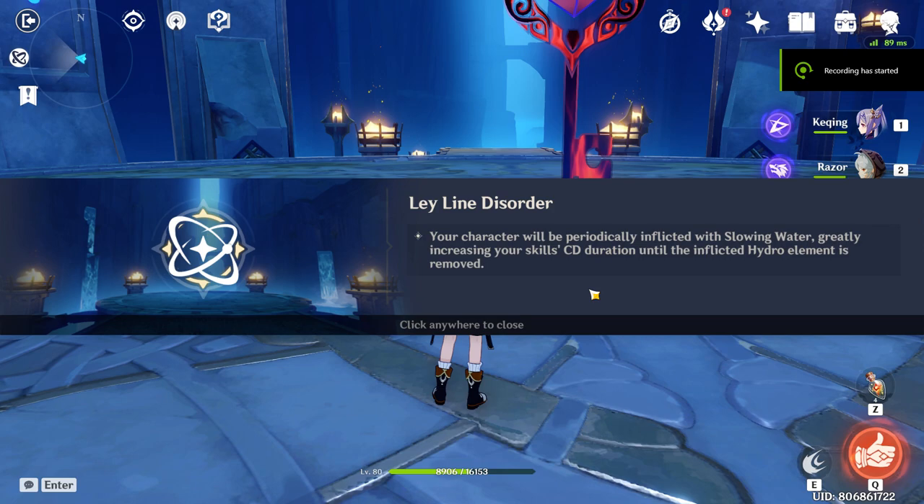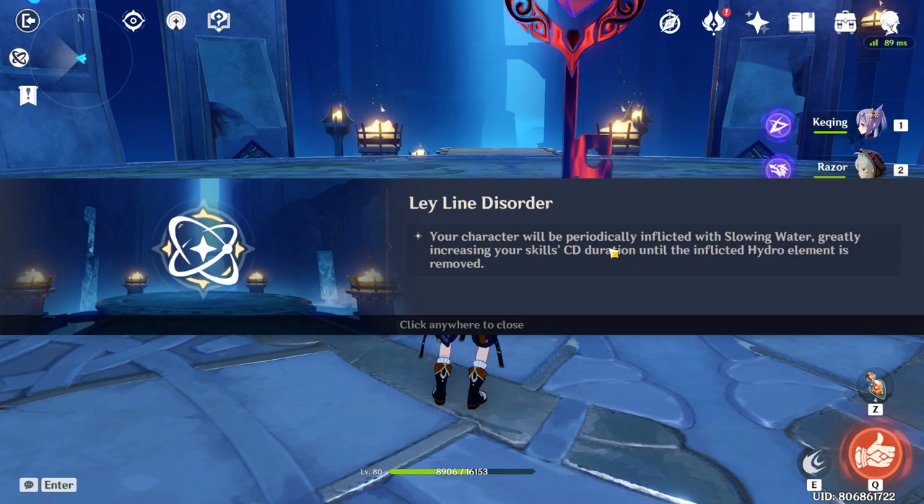Hi everyone, today I'll be showing you how I clear Cecilia Garden in Genshin Impact. This one is the infamous CD duration increase when the Hydro element is applied to you. Two units that are very good here are Bennett and Jean. Their ultimate applies either a Pyro or Anemo which reacts with the Hydro element to remove it.